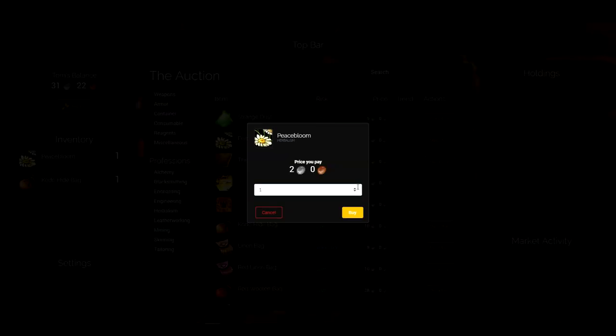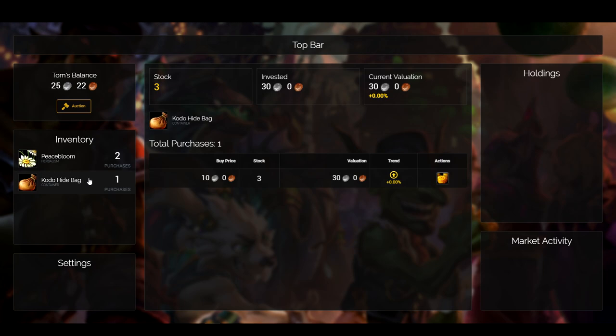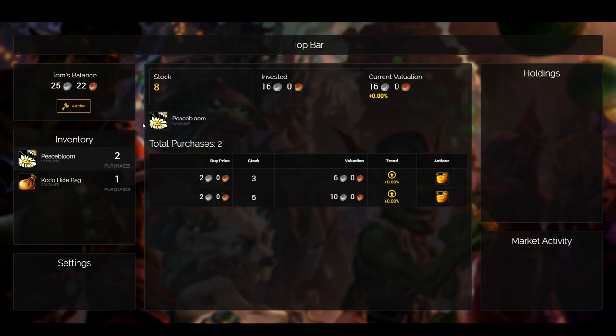I've done some work on actually being able to see your purchases now — that wasn't in the original version. When you click onto your purchases you can see your individual orders, and it also gives you a breakdown of whether you're making a profit or losing money. Overall, this is basically going to be the screen where you do most of your trading.